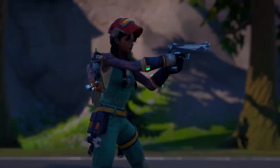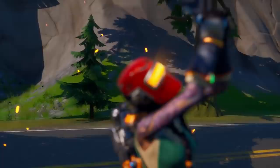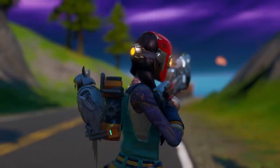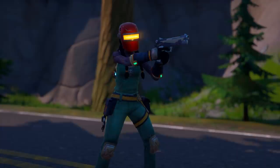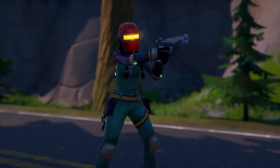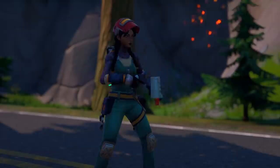Mystery solved — we finally figured out how Jewels is reactive, and it only appears to be on the Welder skin. Every time you ADS, the red mask falls down over her face, the light turns on in the front, and the light turns on in the back as well. This is probably my favorite Jewel style in the game. The Shadow one is not my cup of tea, the default one is pretty sweet, but this one is basically the default plus a reactive feature — so this one wins.